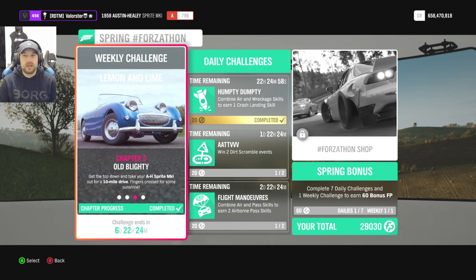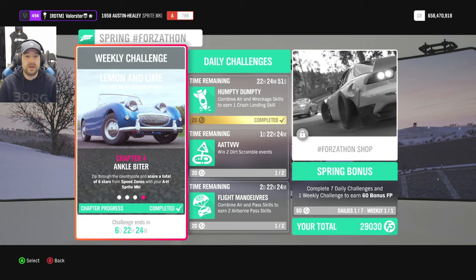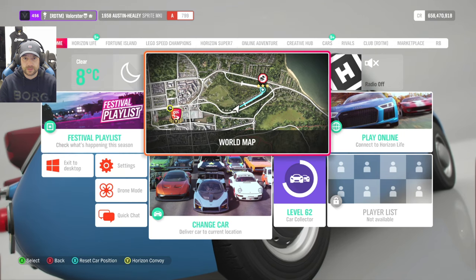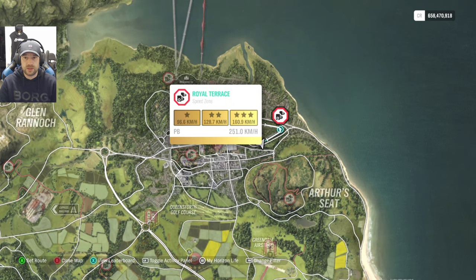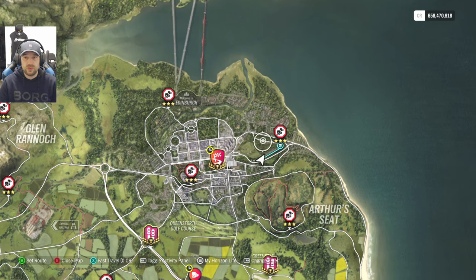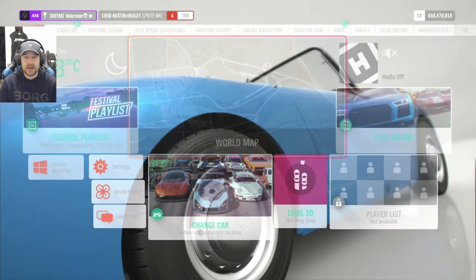Ten miles — I took an A-class car on the smiley highway. Then a total of six stars on speed zones — that one is easy. I'm in the A-class, you do it three times and you already have it.